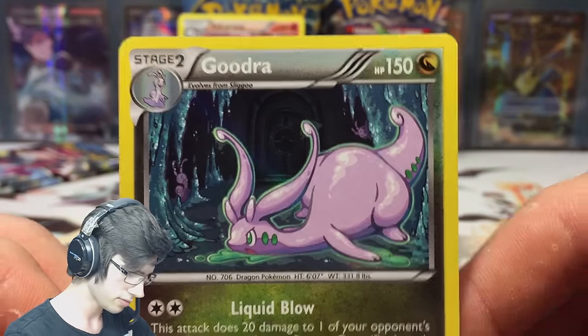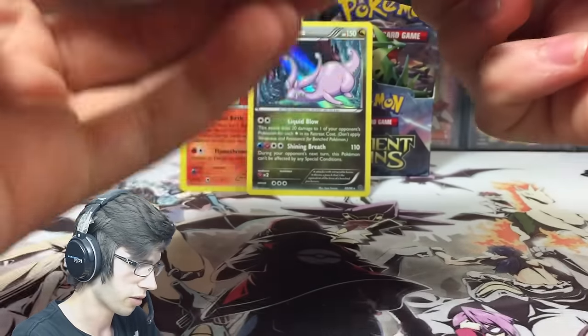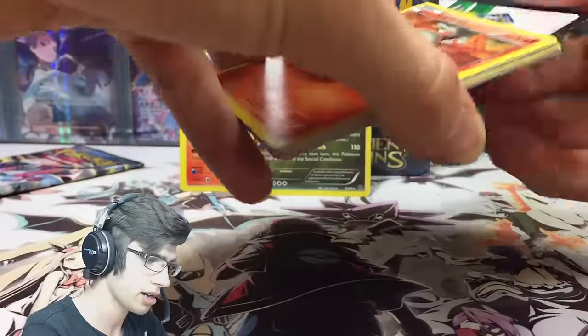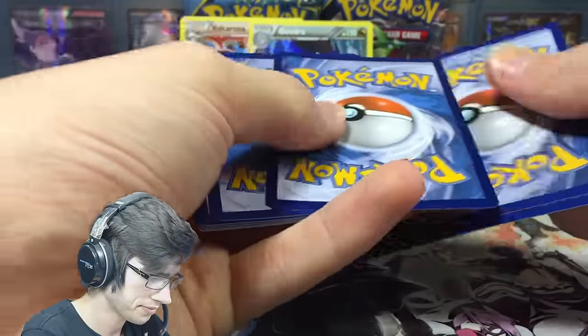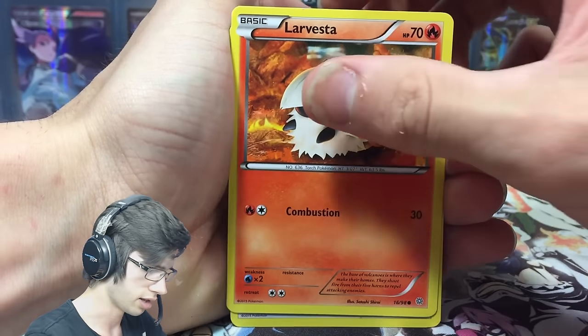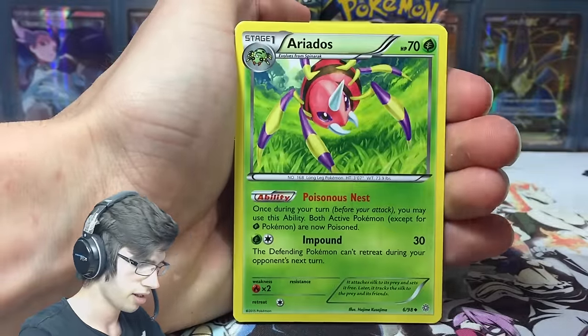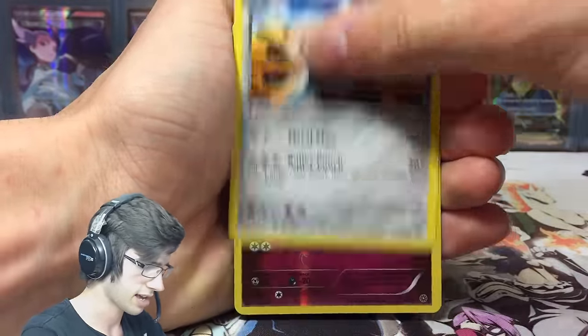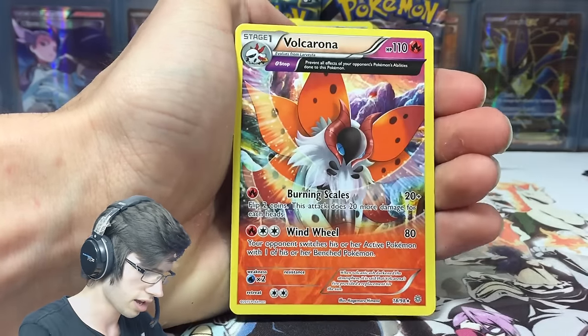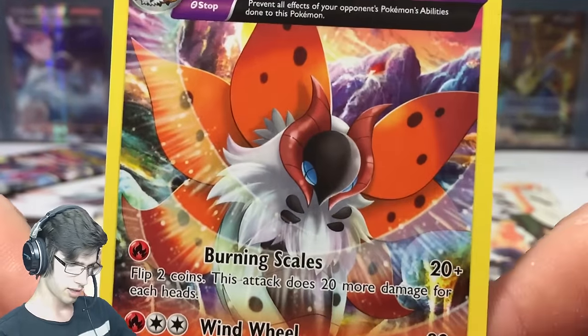So that's two holos. One more holo will break even with what I was expecting — each pack art should be getting around three holos or three pulls in general. Pack six starts off with a Larvesta, Porygon, Persian, Eevee, Unknown, Ariados, Eco Arm, Metang, a Whimsicott reverse, and a Volcarona ancient trait. Not bad — I love looking at that card with the power rings.